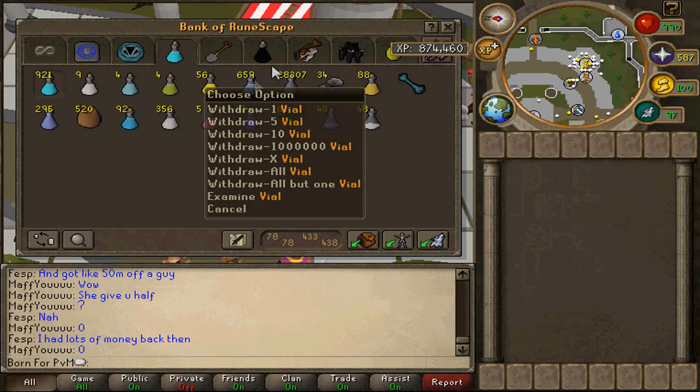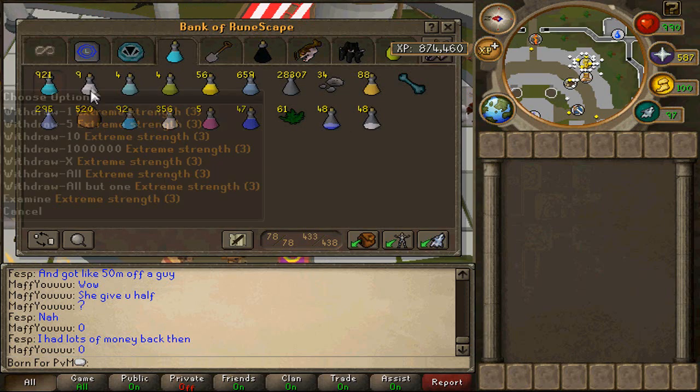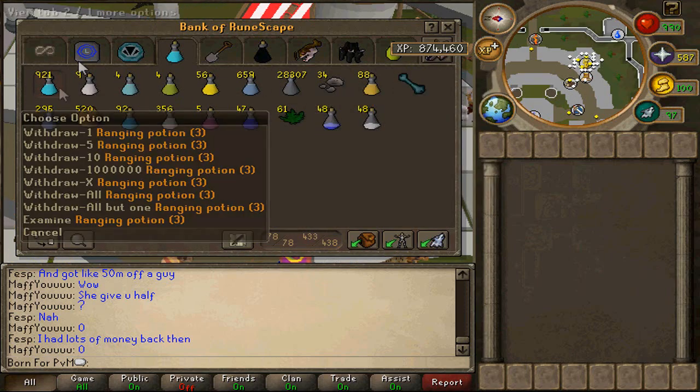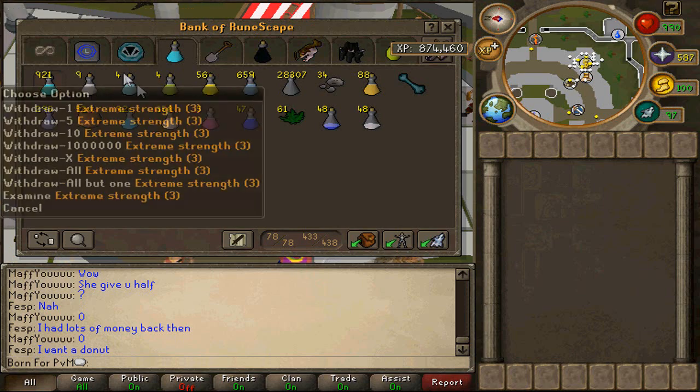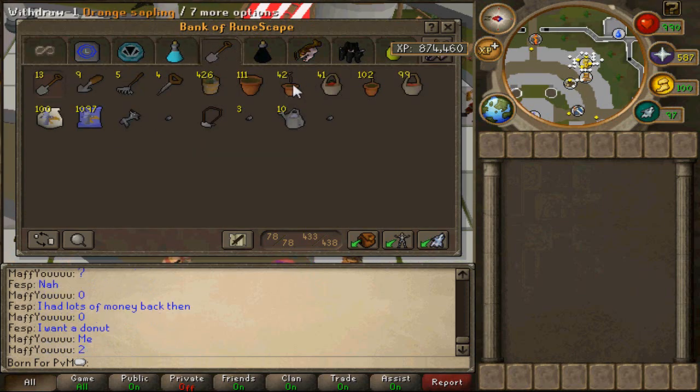Horrible herb tab, which I'm going to boost up before ROTM comes out — which stands for Ritual of the Mahjarrat — and I will have a bunch more of this kind of stuff for the possibility of a new boss. But yeah, that's pretty fail. Failed herb tab — or not herb tab, farming tab.